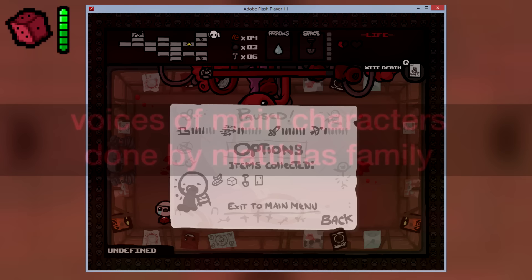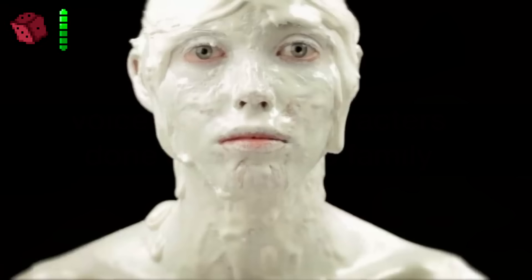Voice is done by Matthias' family. Matthias Balci — the same person narrating the ice cream meme — is one of three people in his family to have a voice in The Binding of Isaac, with his wife voicing Mom and his son being the voice of Isaac.